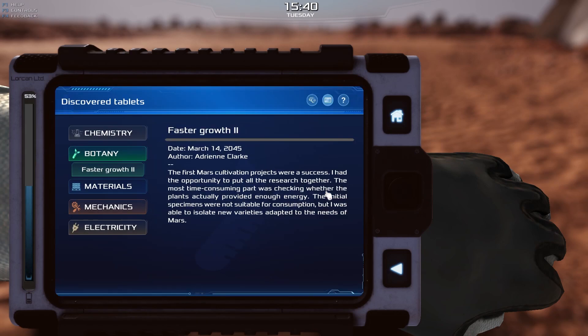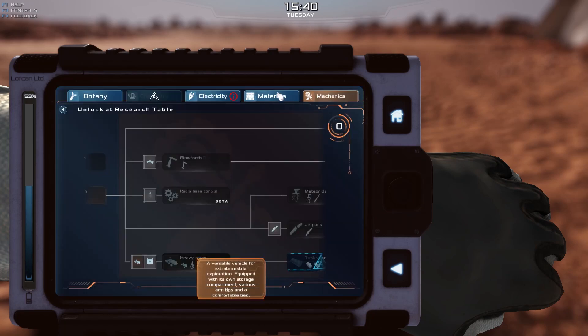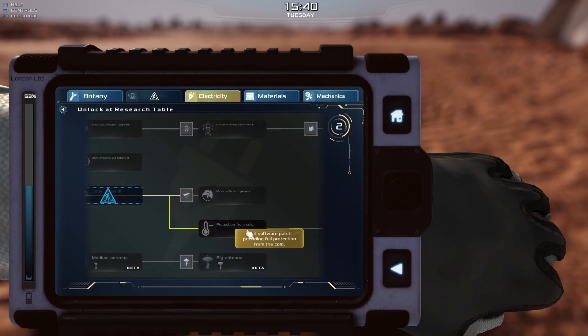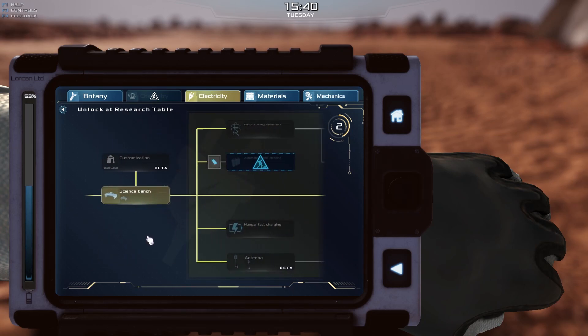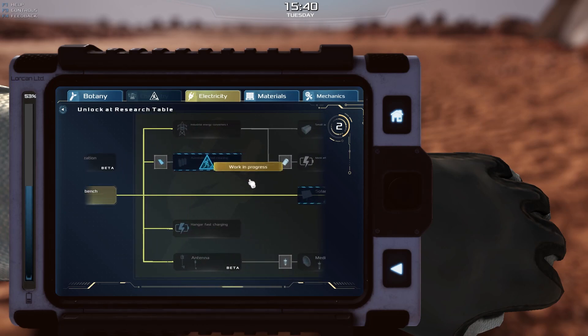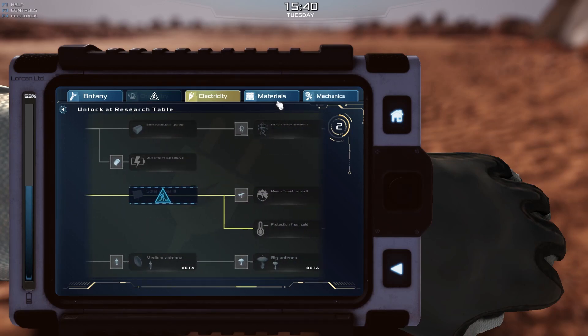Let's check what that abandoned tablet was. Use — faster growth, too cool. We have points on electricity. Can we get protection from the cold? We cannot get it yet even though it shows we can — we have to do it through the science bench. I can't do any of these, I need this first.